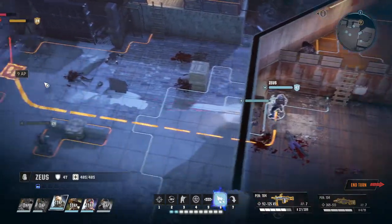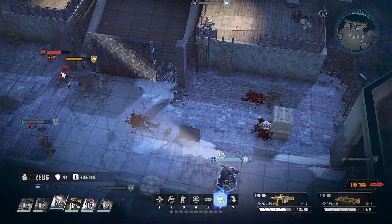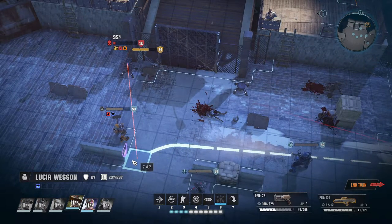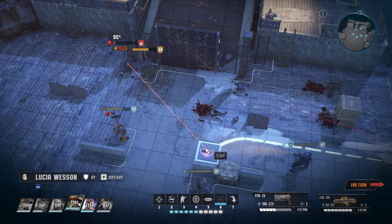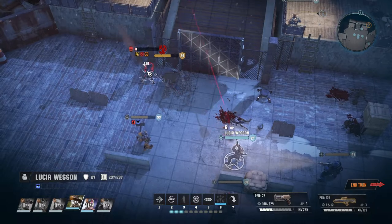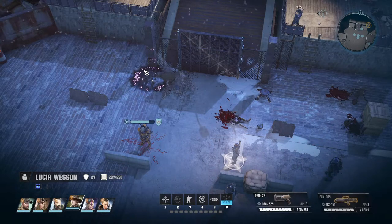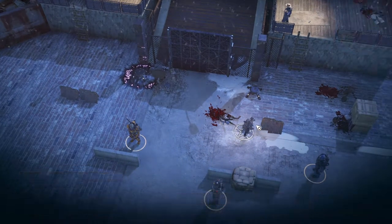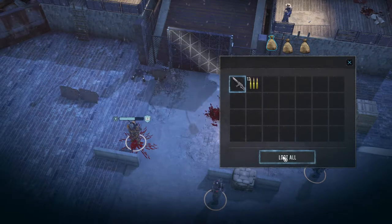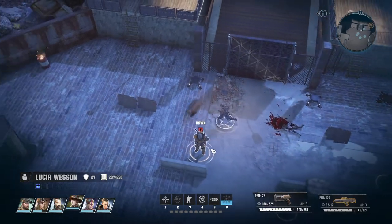Defend. I do want to try that other weapon but I want to do it on a person. All right, that's done. Let's loot — money, chainsaw sword, money. Nothing too interesting. Hawk, you need to suture yourself, and you need a medic pack. Actually, you don't need to suture yourself anymore.